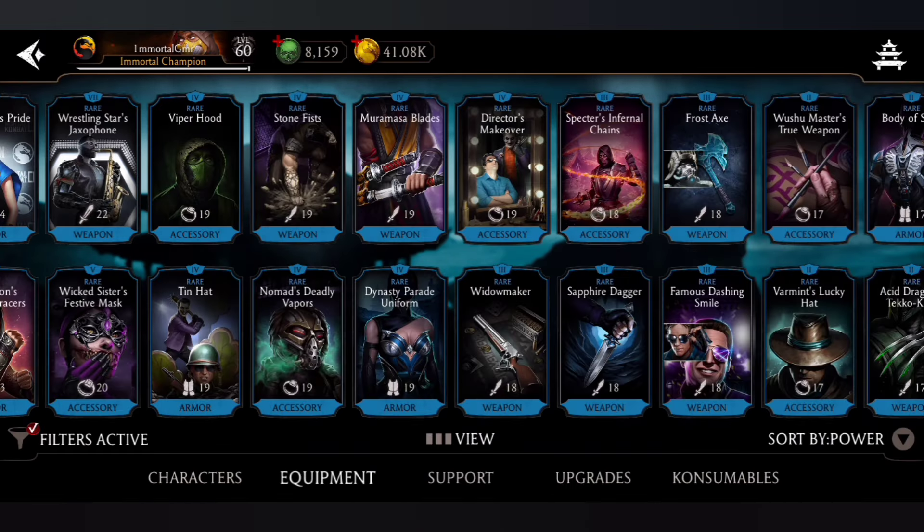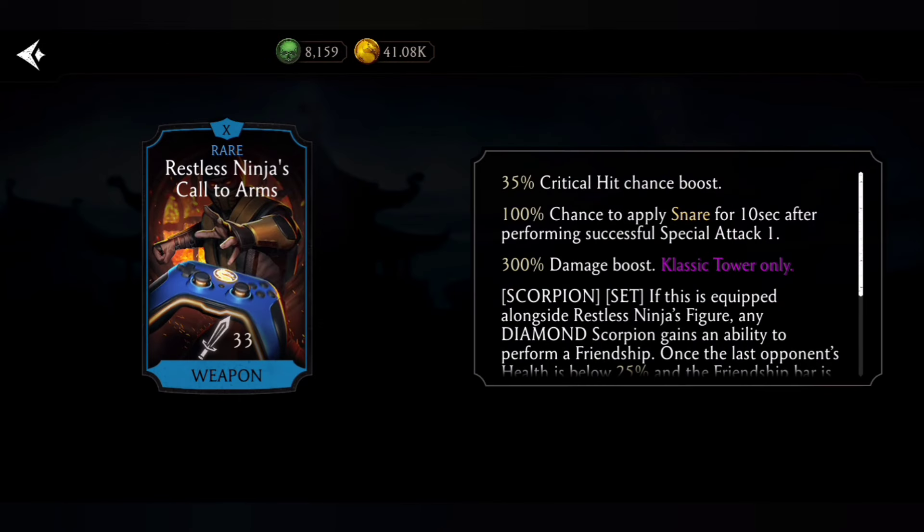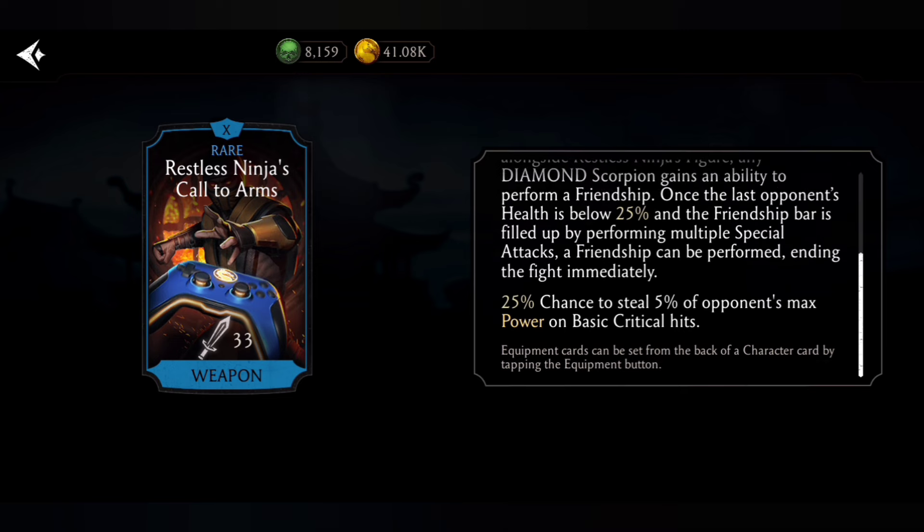Number 8: Restless Ninja's Call to Arms, a gear from the Classic Tower. It gives 35% critical chance boost and a percent chance to apply snare for 10 seconds on SP1 — especially useful for SP1 spammer characters. Also, 25% chance to steal 5% of the opponent's max power on basic critical hits, meaning another chance to snare with weak point attacks.